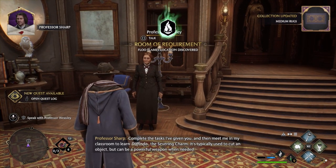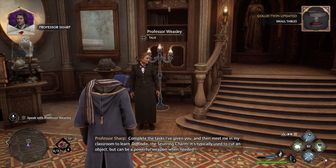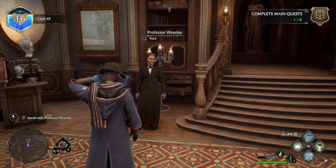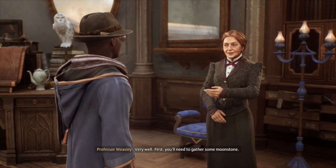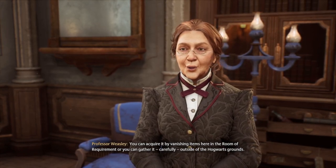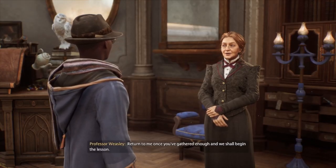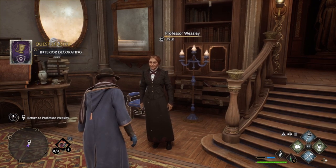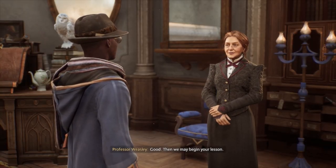I shall linger a bit longer in case you'd like to learn another Transfiguration spell. Complete the tasks I've given you and then meet me in my classroom to learn Diffindo, the severing charm — it's typically used to cut an object but can be a powerful weapon when needed. I'm ready for the next lesson, professor. Very well — first you'll need to gather some Moonstone. You can acquire it by vanishing items here in the Room of Requirement or gather it carefully outside the Hogwarts grounds. Return once you've gathered enough. I think I have enough — like almost a hundred. I have the Moonstone you requested, professor. Good, then we may begin your lesson.